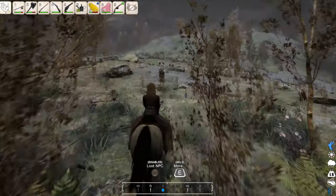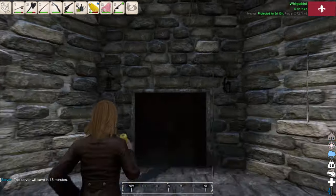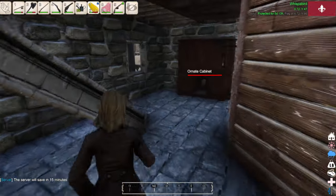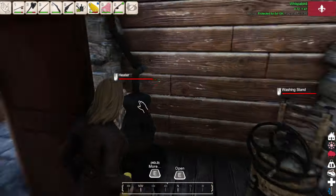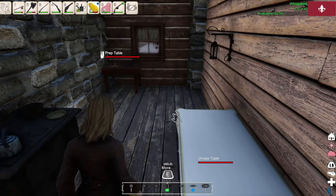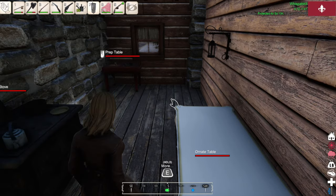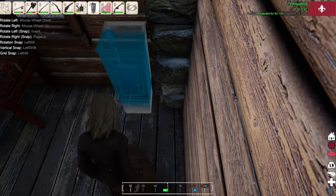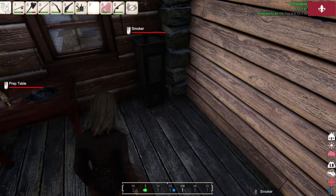I can take the raw fish back to my house and throw it in the smoker to get some nice smoked fish meat. I actually haven't placed a smoker up until this point, so I'll show you placing that. You can research it where you research the stove and other kitchen appliances. I'm going to choose to put the smoker in the corner of the kitchen — usually there's a smoke room where you'd put these because the room fills up with smoke, but for convenience I'll just throw it right here.